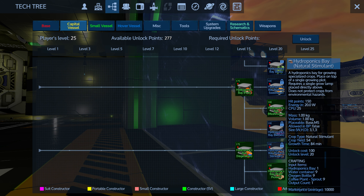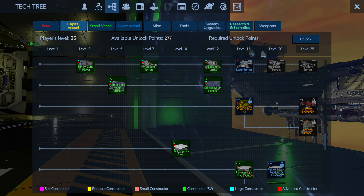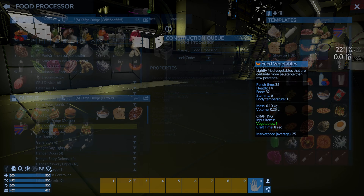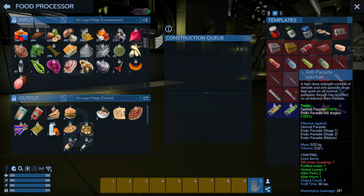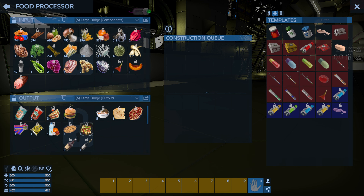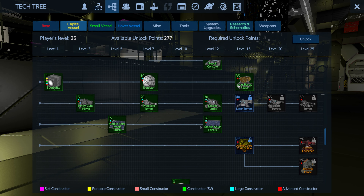I think I still need to get the hydroponics bay and the natural sweetener — I think those are the last two I actually need. Let's go in here and check the recipes. For these I need stimulant and sweetener. I've got everything else. Am I harvesting herbal leaves? I don't know if I'm harvesting herbal leaves — that's a good question. Let's come down here really quick.